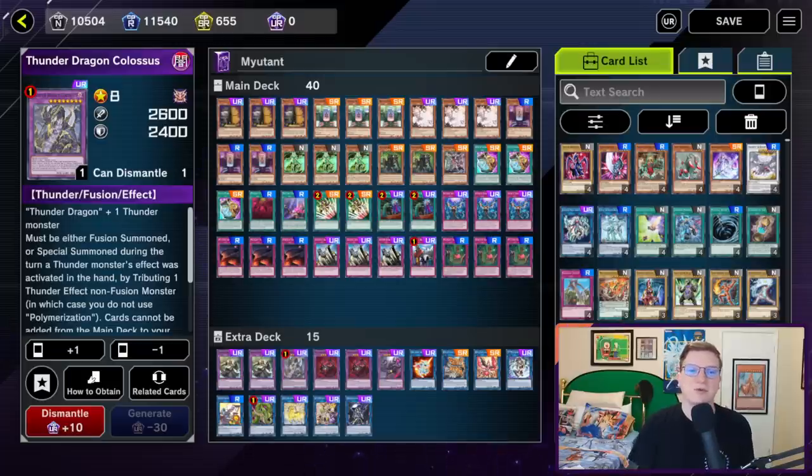And finally, Thunder Dragon Colossus. This is what you're making off of Nemesis Corridor, and of course it prevents your opponent from adding cards from the main deck to the hand. Pretty good.